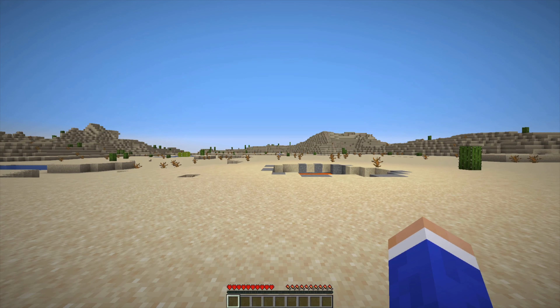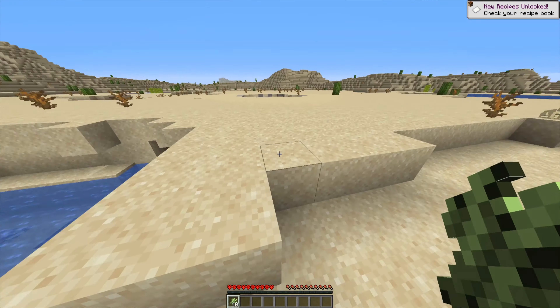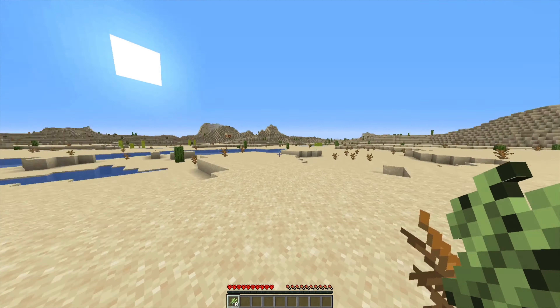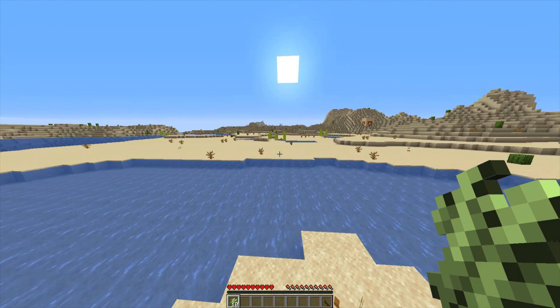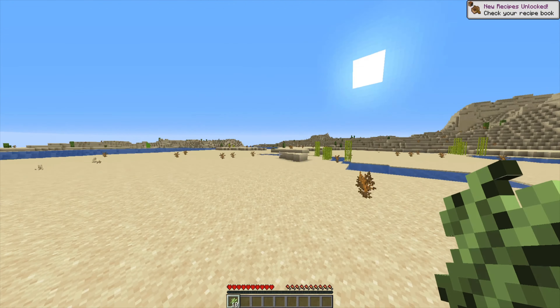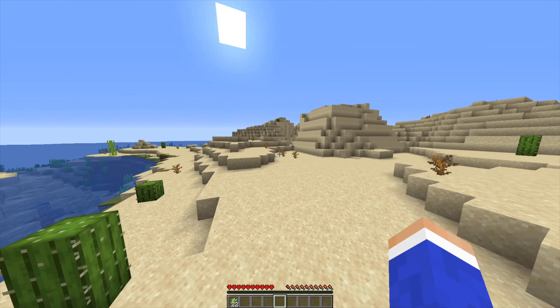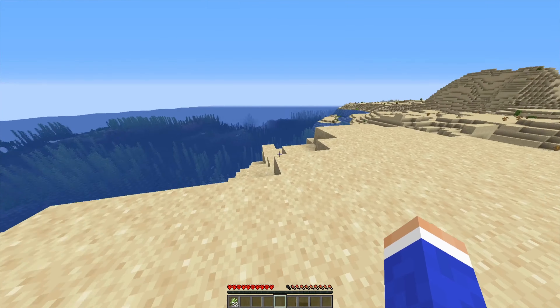Oh my god, I don't think I could have got a worse spawn. I'm gonna collect a bunch of sugarcane since that will be useful later on, and there's a bunch around. And that is a temple, so that's actually pretty good. But I need some wood before I can loot that — I need to find a tree. So far this looks like it's just one big desert island, which definitely ain't the best.